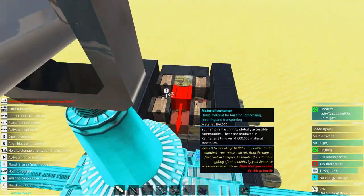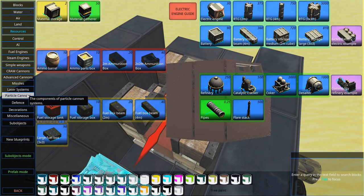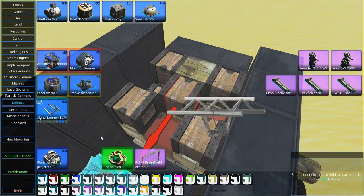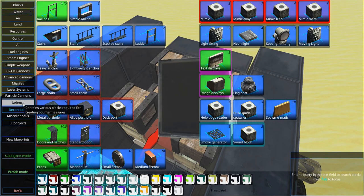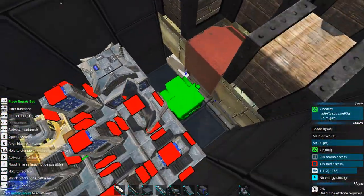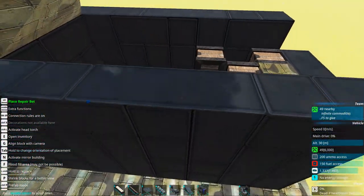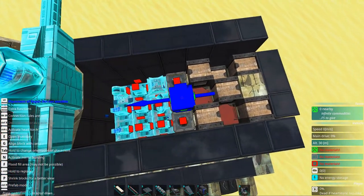We had a little material shortage problem with the old build so I added more material boxes. In the last tutorial I completely forgot one important detail - it didn't repair itself because I forgot to put down repair bots. They're not decoration, they're repair bots right here. For a little tank like this we'd probably want at least a few repair bots. Let's have six of them and we should be set.